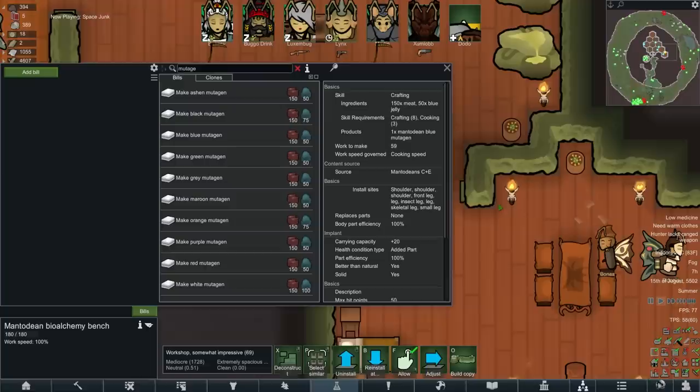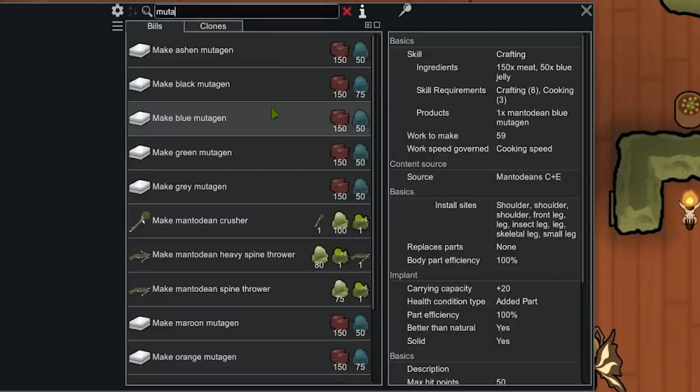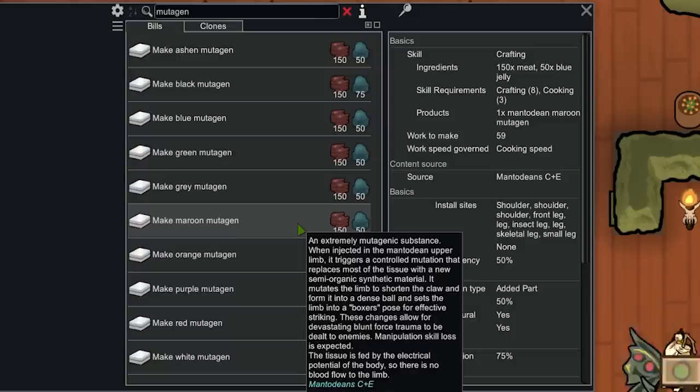What if we go even further? All we need is meat and blue jelly. We make blue jelly by condensing down green jelly. There's also dark green jelly which we condense down from 100 regular jelly. Some of these mutagens do take up the same slot — for example, the blue mutagen installs in the shoulder, front leg, left leg, etc. The maroon one has the same sites, but it reduces manipulation and exchanges it for devastating blunt force trauma. Melee damage per second: 38.46.